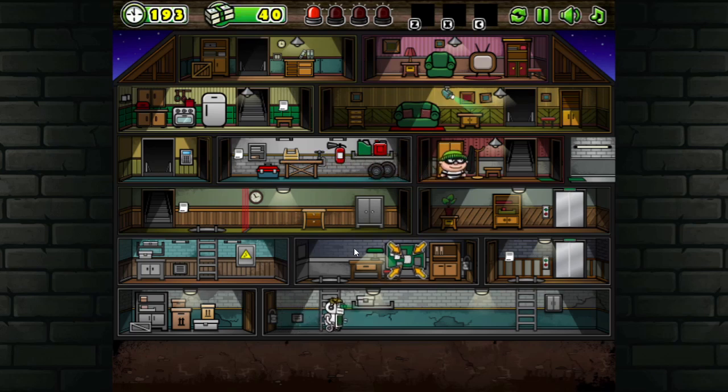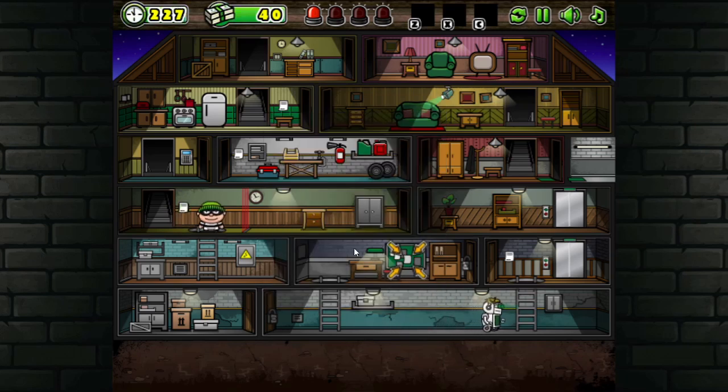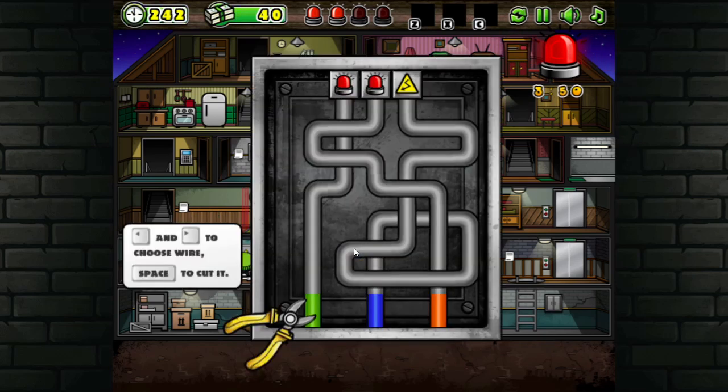I'm wondering if I go... wait, that's wrong. Where is the electrical control unit? Maybe I'm missing something. Oh — how do I get down there? Oh, duh! Back and forth to choose a wire, press space to cut it.